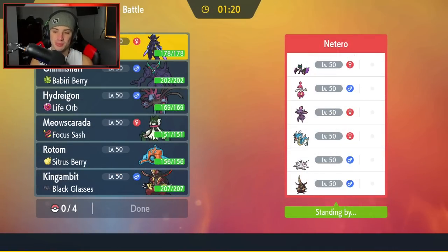First match coming at you guys — we're going up against a sick team: Noivern, Mismagius, and Medicham with Gyarados, Iron Treads, and Kingambit. Definitely looking really cool. Hopefully we can grab a win and get to see some of these Pokemon on the ranked ladder — I really want our opponent to bring Mismagius since I haven't seen it on the ranked ladder yet.